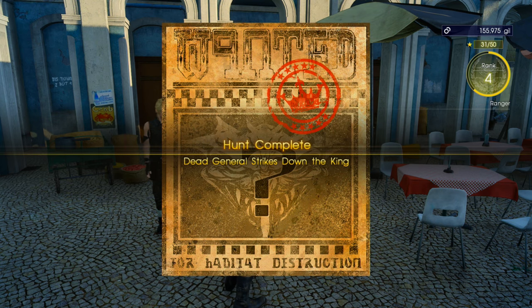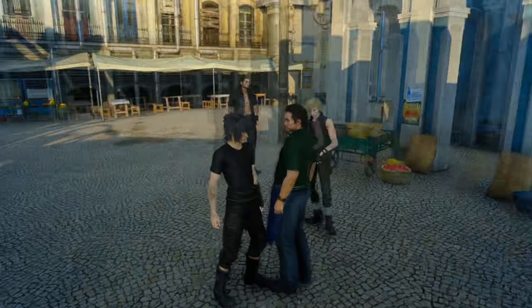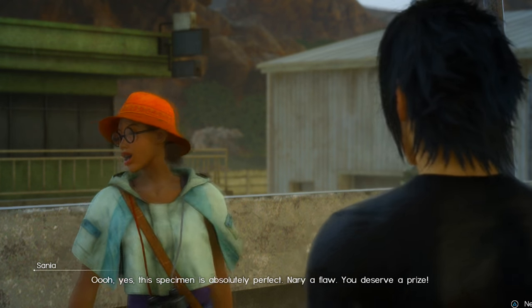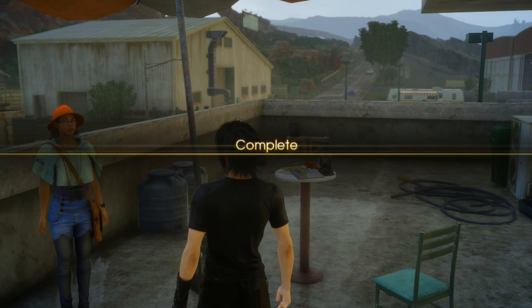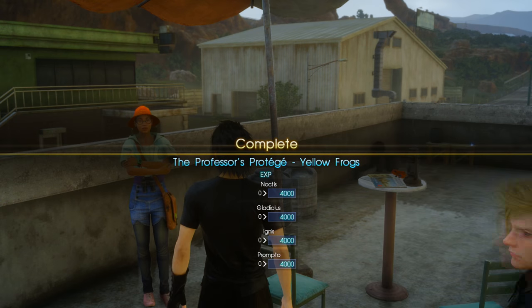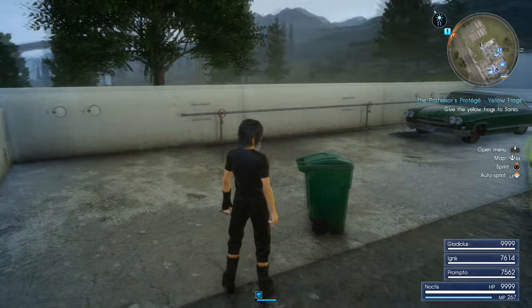The second ribbon is a little more long-winded but nowhere near as difficult as the first. We need to complete all of Sanya's side quests — a total of eight quests given to us by her. Some of them are pretty much instant since we've picked up many of the required items over the course of the game. I'm not going to make an in-depth guide of each quest, but I will quickly show you on the map where each one is.